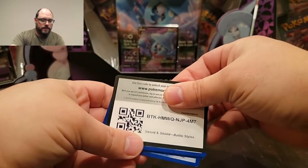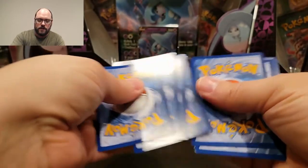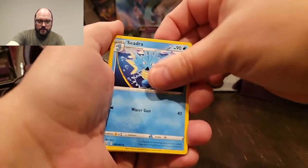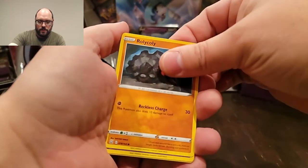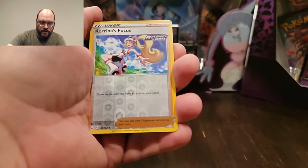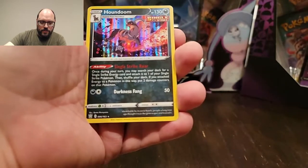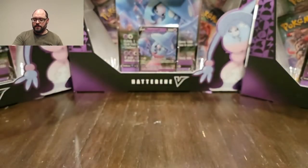If I get the full-art Larvitar — you guys don't understand how bad I want that. Leaf energy to start us off. Seedra. Weavile Bell — haven't got that guy yet. Experience share. Rolycoly. Sizzlipede. Glameow. My reverse is Korrina's Focus, and a Houndoom whose holo looks really cool too. There is some good artwork in this set — I'm enjoying some of the new artwork in battle styles so far.